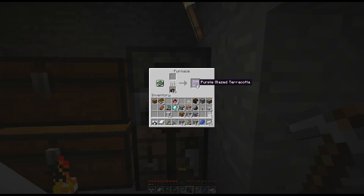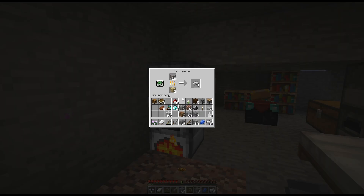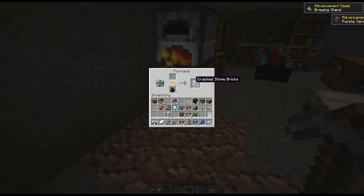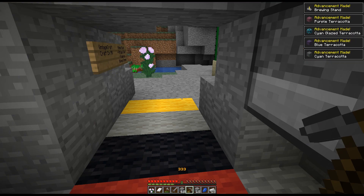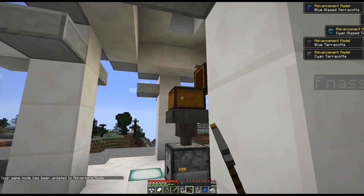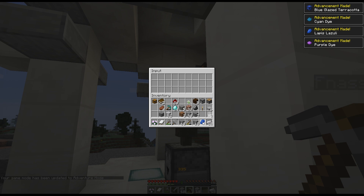There's an enderman — I was seeing if I can get him. Oh there he is. Because we can still do the ender pearl — well, the eye of ender because I already did the ender pearl. We need another blaze rod for that though.